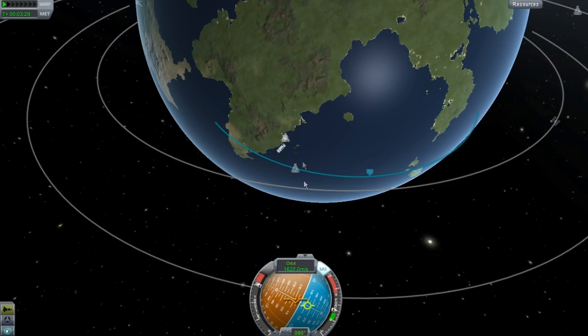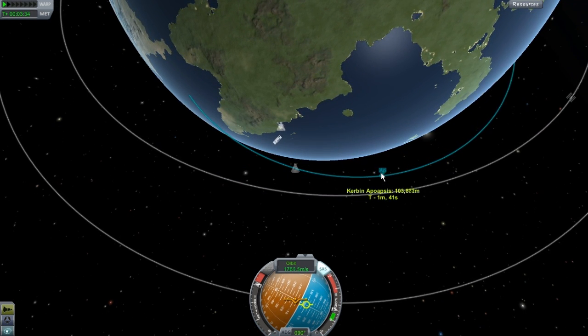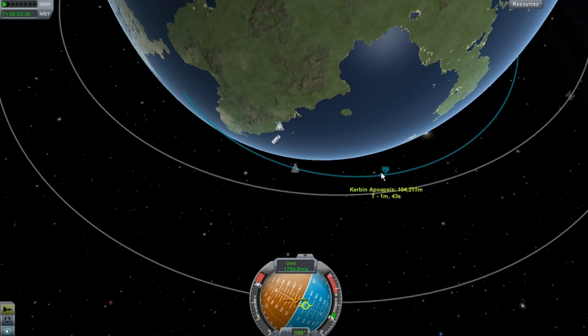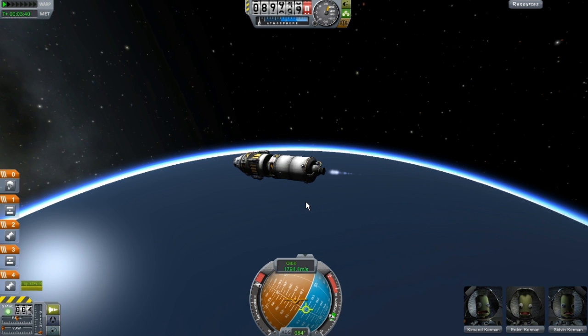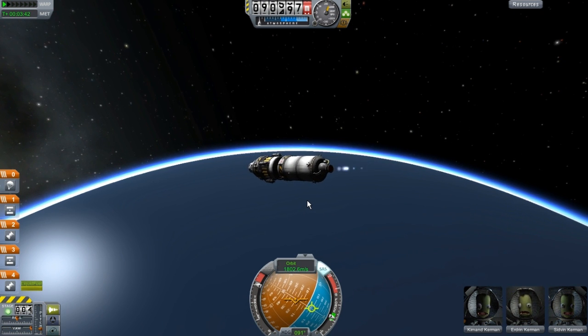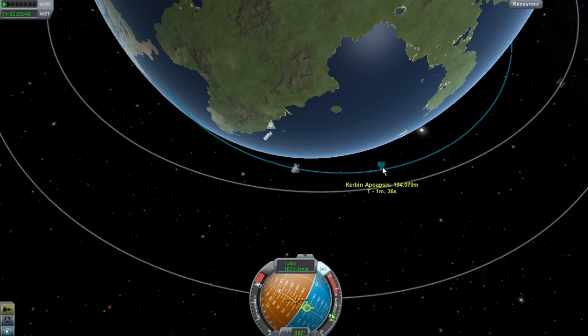You could probably do an escape trajectory straight from the launch pad, but I don't really know how efficient that would be. We just ran out of fuel. Now we're going to use some of this - our orbital maneuvering stage.